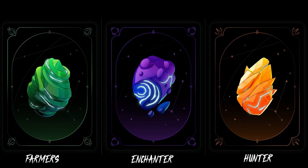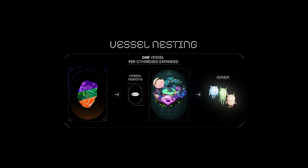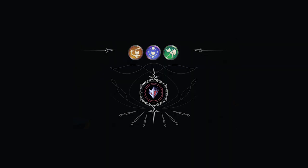First thing you need to know is that there are three types of vessels: hunters, farmers, and enchanters. Each vessel can hatch into a corresponding type of Mara if properly nested. However, only one vessel can be nested on an Otherdeed Expanded at a time, so choosing which vessel to nest first will be one of your crucial decisions.